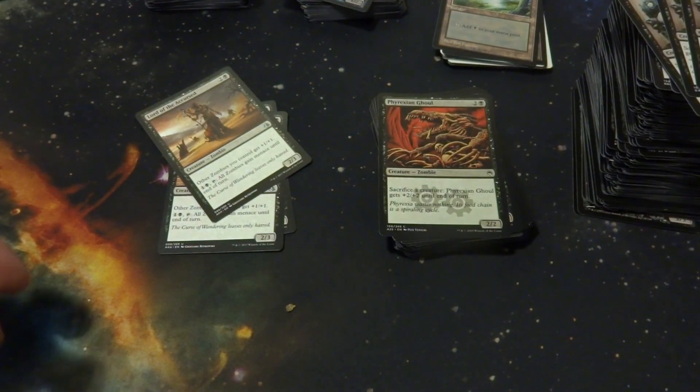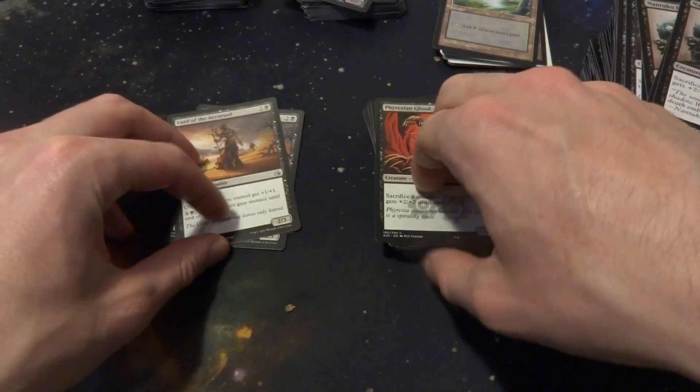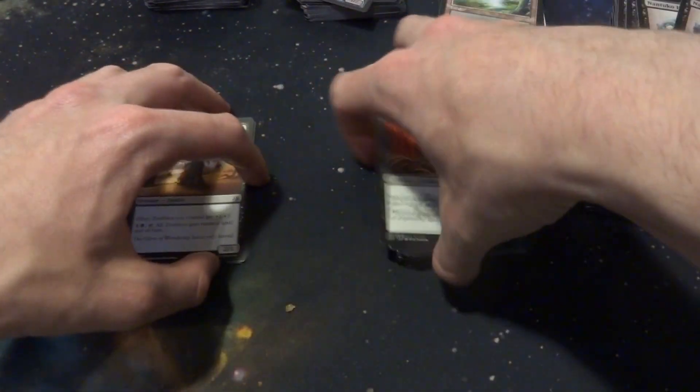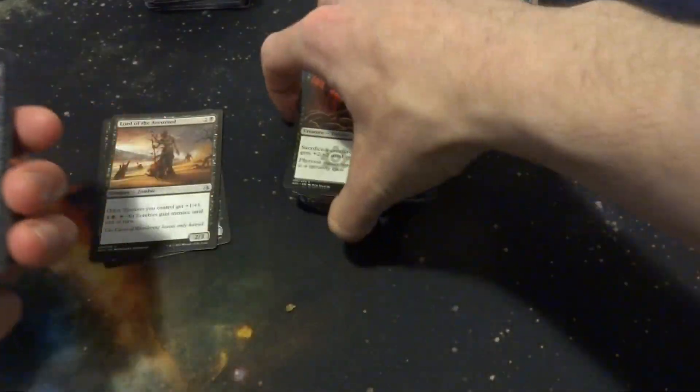So right now this is the pile I'm not putting in my deck, this is possibles and possible inclusions, and this pile is pretty much going to be included. I'm not sure if I'll include all three. Let me set this pile aside and go through the rest of the creatures — mostly rare cards and a couple foils on top.